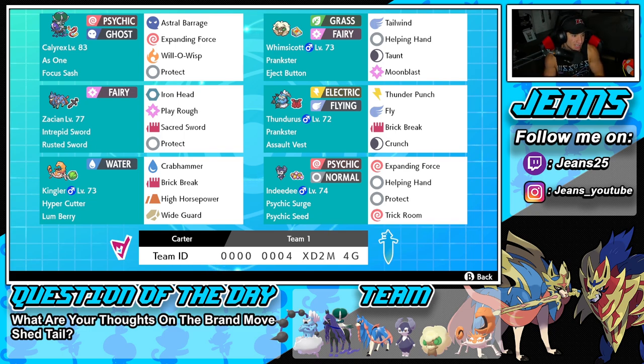Starting in the top left corner with Calyrex — it has the As One ability alongside the Focus Sash as item. Focus Sash is just the best item for Calyrex in my opinion. It has Astral Barrage, Expanding Force for two heavy-hitting moves, then Protect and Will-O-Wisp to burn physical attackers.